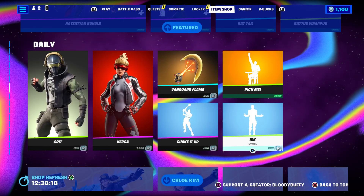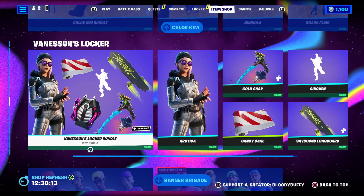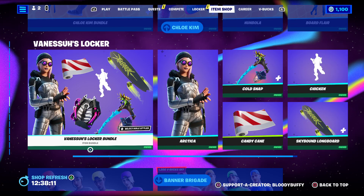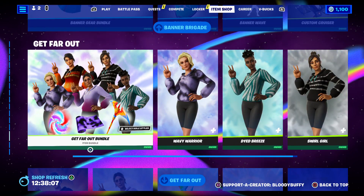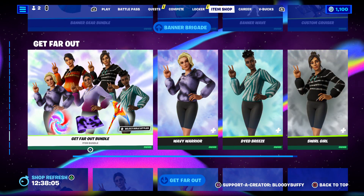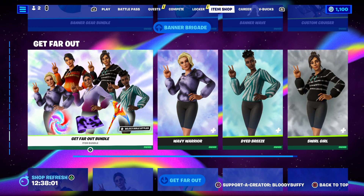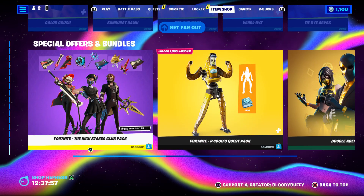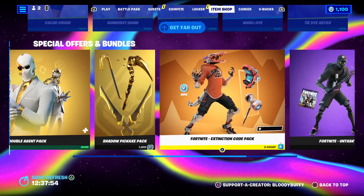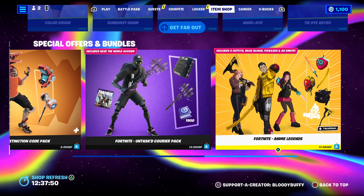Antonio — looking confused — is back after 169 days. Chloe Kim is still here. Vane Shoes locker bundle is still here, the Banner Brigade is still here, and the Get Far Out bundle is back. High Stakes Club, P1000 Quest Pack, Double Agent Starter Pack, Save the World, and Anime Legends are still here.